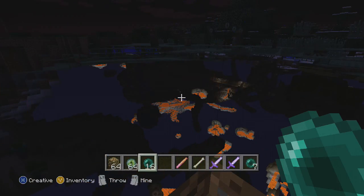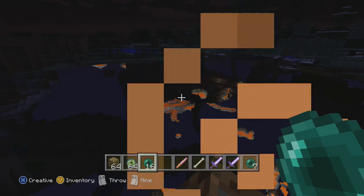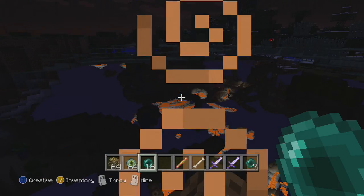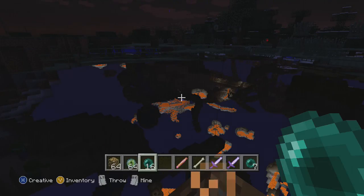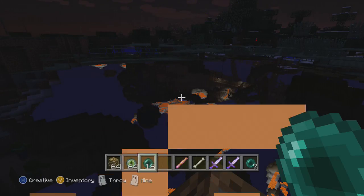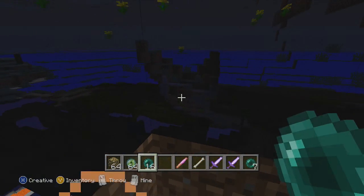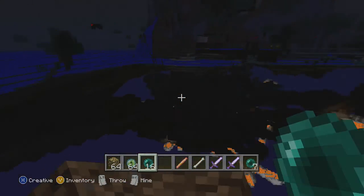Hey guys, this is Mike from Jackson's Toy Box here, and today we're going to show you an Xbox glitch — I can't do it on the PC or the Mac version of the game — but what we're showing you here is how to see underground and see all the caves without necessarily digging them up.